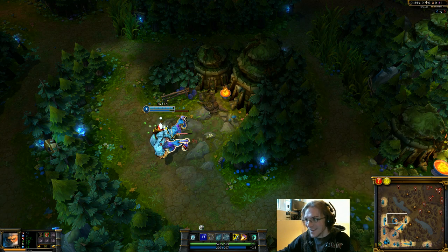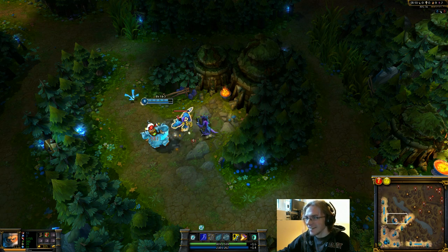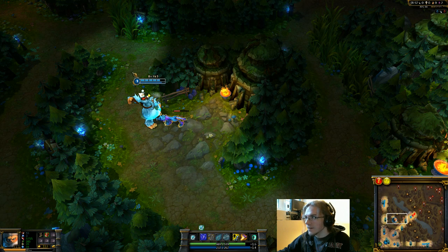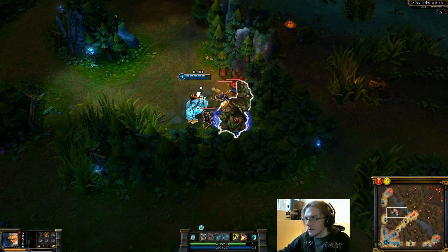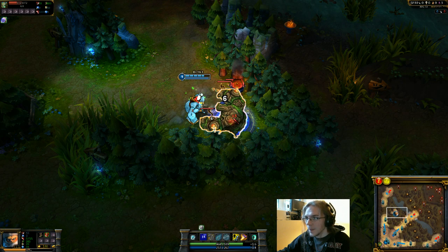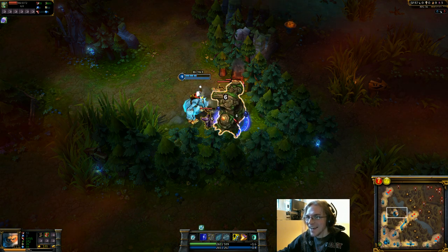I take attack speed marks to clear a little bit faster. Blue buff spawns at 1:55, so you want to clear Wolves by then — I was a little late here. This is why Nunu is so good as a jungler: you eat the big one with Consume, get a bunch of health back, attack a few times, and he's dead.